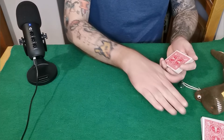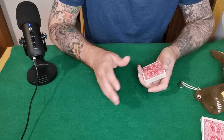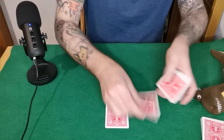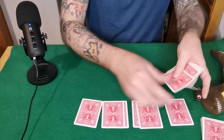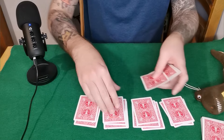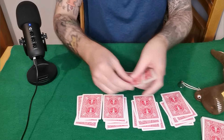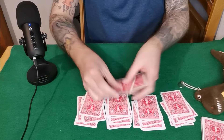Now you can tell your spectator we've got pile one, two, three, four — in what order do they want you to deal? They'll say something like three, two, one, four. So you'll go three, two, one, four, and you just deal the entire pack like that. This honestly doesn't matter as long as you deal the last eight in a row: three, two, one, four.